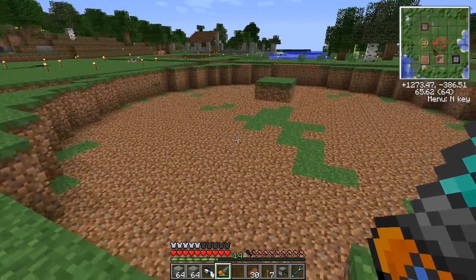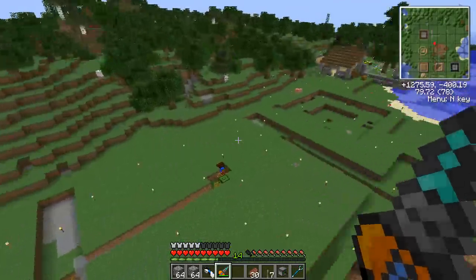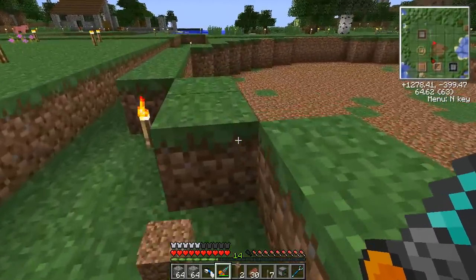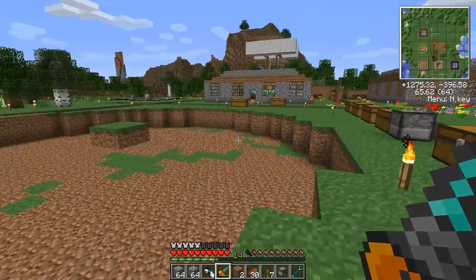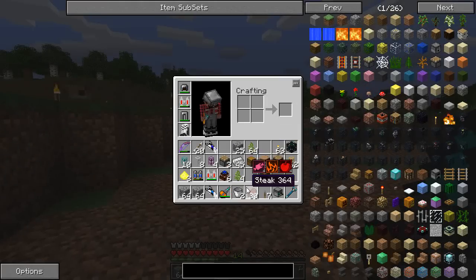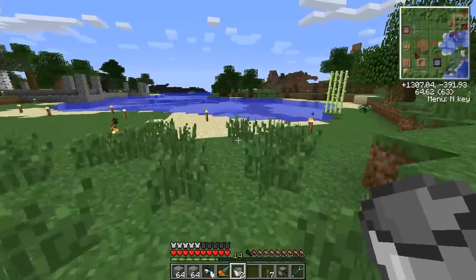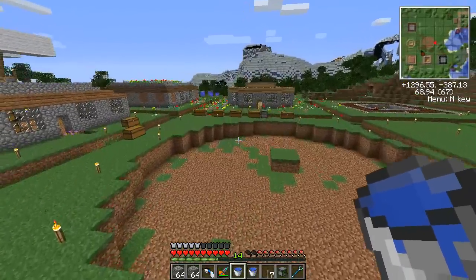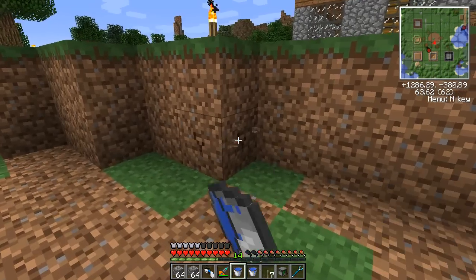Okay, so this is going to be the basin that will catch all of the saplings. I've torn up all of the farms more or less. The reason for that is — and I don't think I've talked about this yet — it sounds like those have a limited lifespan now; they're not going to last very long. With the introduction of the forestry multi-block farms, it sounds like that's the way the mod developer wants to go — he felt the old-style farms were a little too OP.